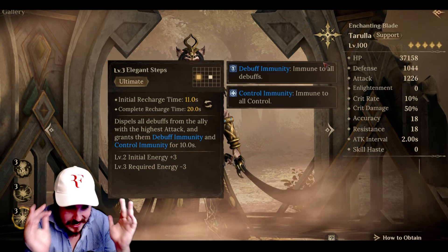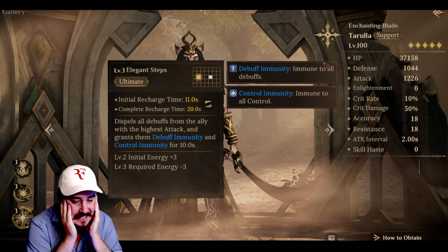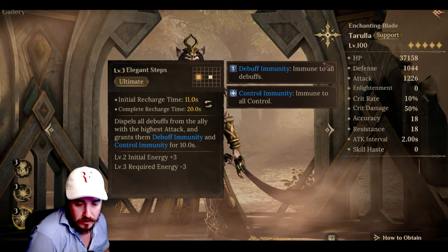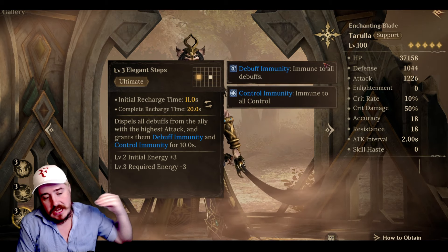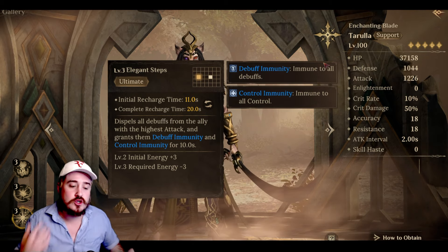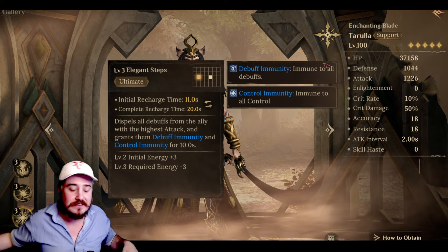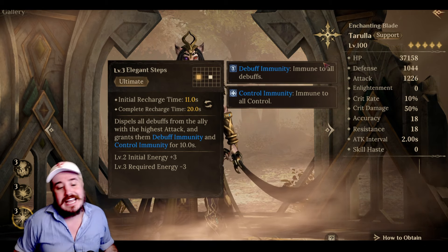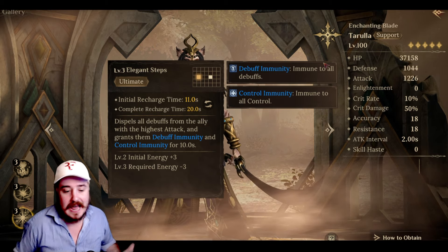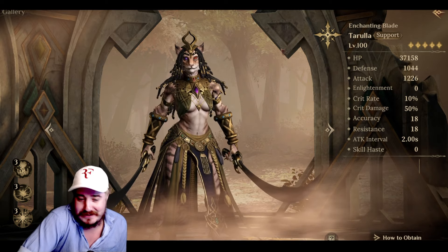I need a great hero. Make this ultimate brilliant. Dispels all debuffs from the ally with the highest attack and grants them debuff immunity and control immunity. So it's strictly just helping one ally — probably your main DPS, since it targets the ally with the highest attack. You can control for this with how you build your heroes. Full dispel of all debuffs, a nice debuff immunity buff, and a control immunity. Is it so special? No. But it is a nice cleanse and support skill. Do I think a lot of people will use this hero? No. End of statement — I'm not into Tarula.